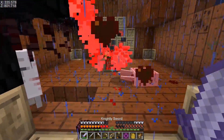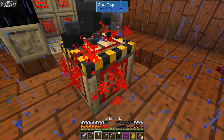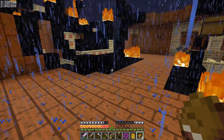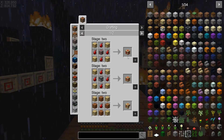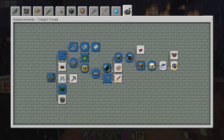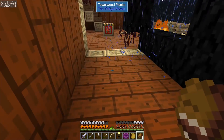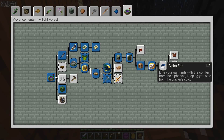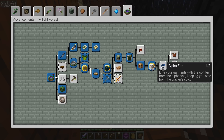Let me take care of these guys. Alright, so let's see what we got. We got a few tiers — we got carminite. I think you can use that for the reactor. We got that one. So now — line your garment with the soft fur from the Alpha Yeti to keep yourself safe from the glacier cold. Alright, so this is the Snow Queen and this is the Yeti.